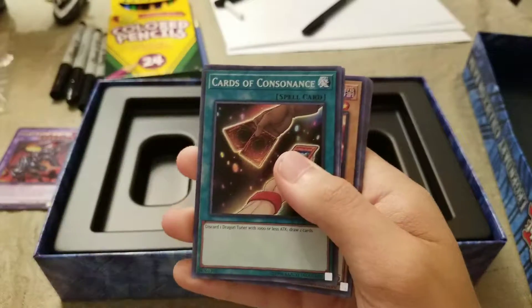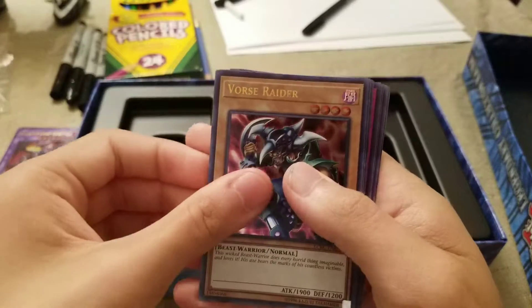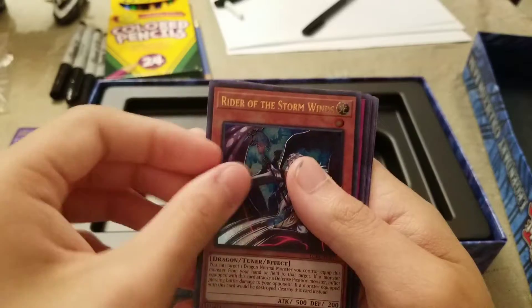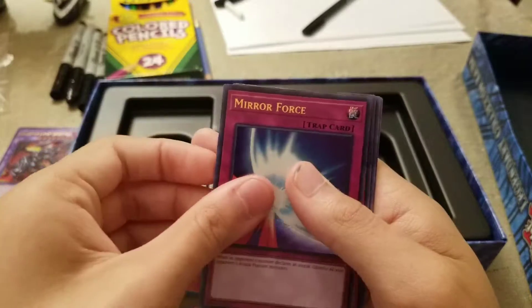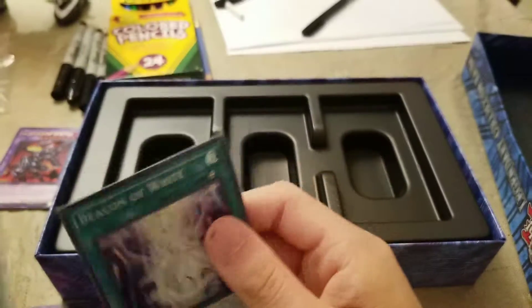Cards of Consonance, V, Force Raider, Spell Reproduction, Rider of the Stormwinds, Mirror of Force, Cloning, Enemy Controller, and Beacon of Light.